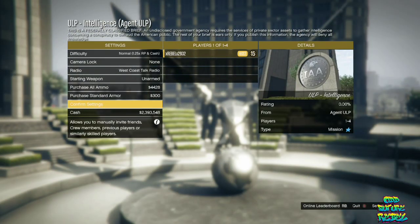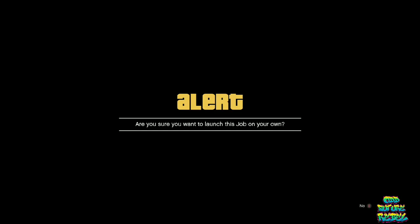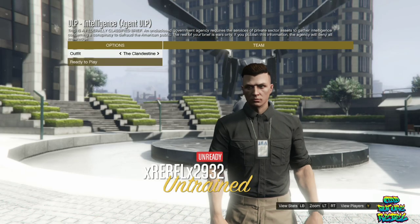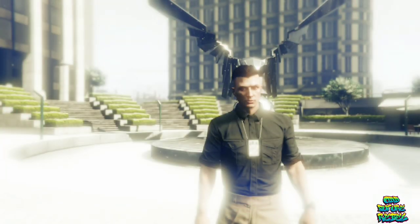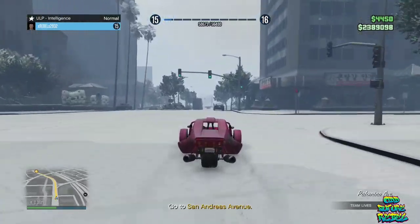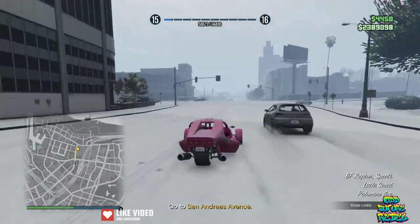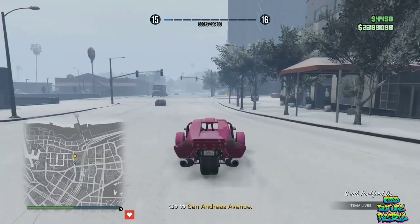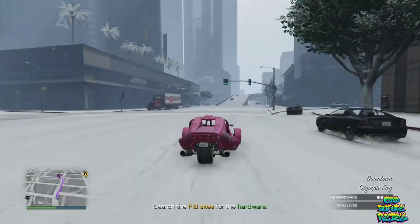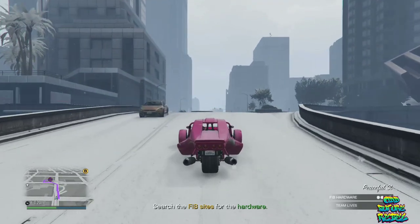On the job menu, don't mess with anything — just go over to Confirm Settings, push Play, and accept the alert. For the second job menu, go over to Ready Up and launch it. Once launched, make your way to the apartment and hack the computer. Once done, leave the apartment and make your way over to the next objective — the letter A on the map.